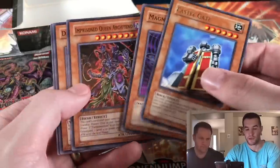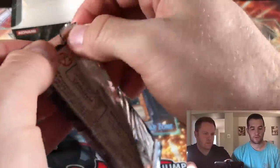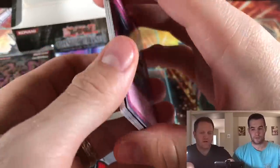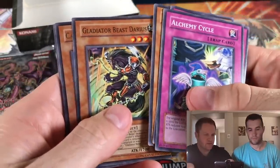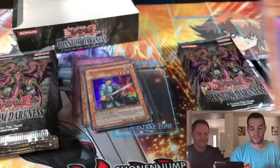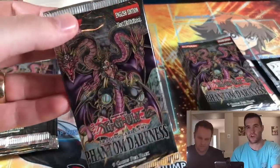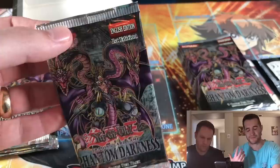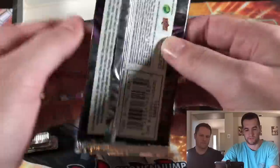Castle Gate and Magnetic Mosquito. We should have quite a good foil card still, we've got quite a few packs left to open. Able Path, Blood Eater Beast, Darius — and another Castle Gate. Darius — I think I saw it on a Market Watch, there was like a $50 or $80 version. So that common's probably worth a dollar. I'm not sure how many times it's been printed though.